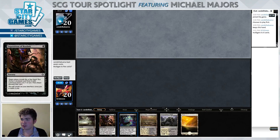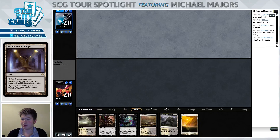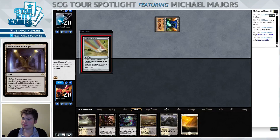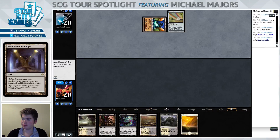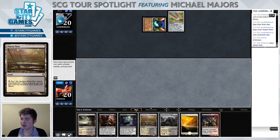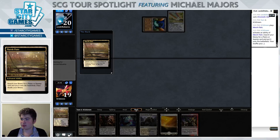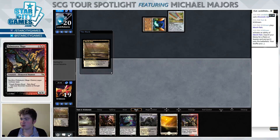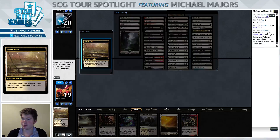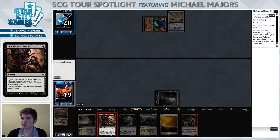Next hand isn't much better, but we do have an Inquisition on turn one which is key. I'm definitely gonna bottom that Vault of the Archangel. Fulminator Mage is an awesome draw. Now if we can hit something like a Sylvan Scrying to buy us a little time, then play our Bitterblossom and then Fulminator Mage, maybe we have a real shot at winning this game. Because we have the Fetid Heath, I have no problem just fetching up the Swamp.